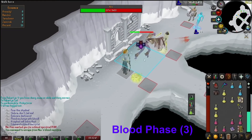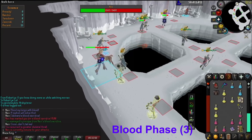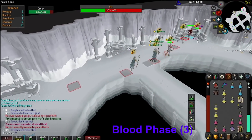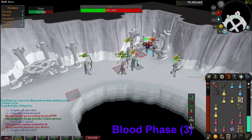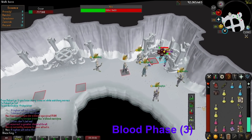Once her HP hits 1360, Krur the blood minion will become active. Just like all other phases, Nex will continue to hit with her 5 attacks and specials, but this minion will also shoot blood barrages — so stay in your own 3x3 and kill Krur quickly. Prioritize the minion even if there are reavers still on the field.